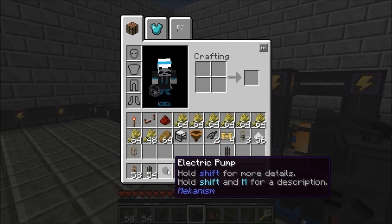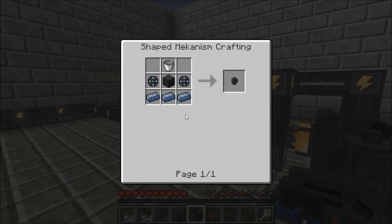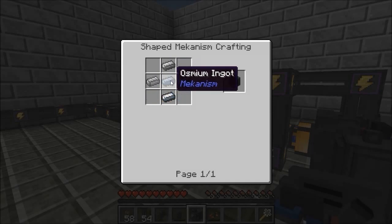Next you want to know how to make the electric pump. You don't have to use it but I recommend it. You need three osmium across the bottom, a steel casing, two enriched alloys, and a bucket. You make the steel casing just with four steel and one osmium.